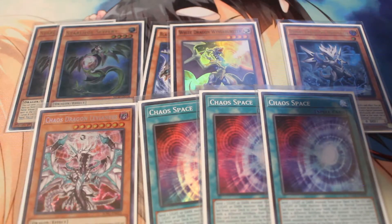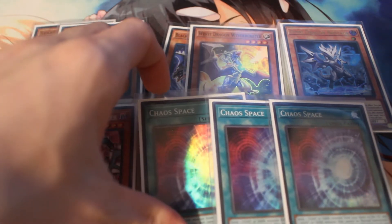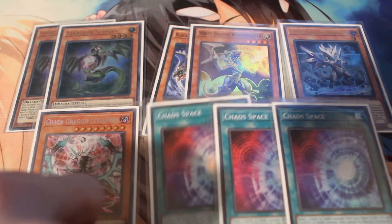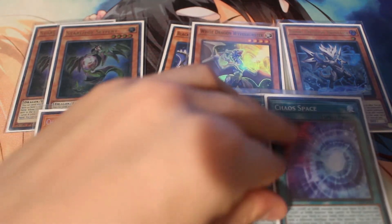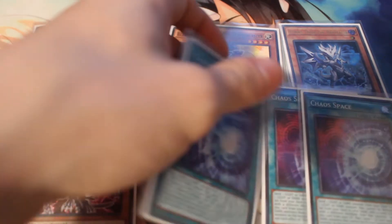Chaos Space is a really good searcher. You can send your hand traps and stuff if you want to grab your baby dragons, or grab the Levineer. It's just overall a really good searcher. Even if you open one of the babies, it's fine because you still get to use both of them and still get the draw. The draw is very underrated on this card — I've clutched hands so much just using the draw effect, so people definitely should be taking advantage of that.